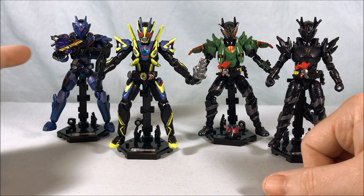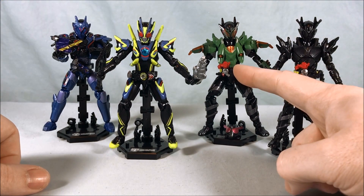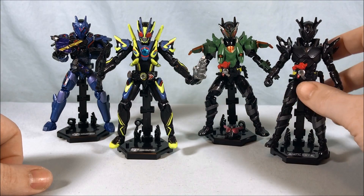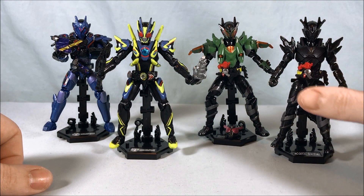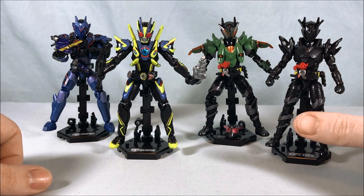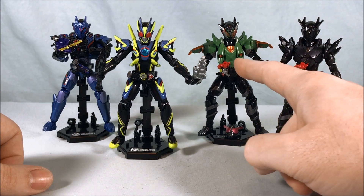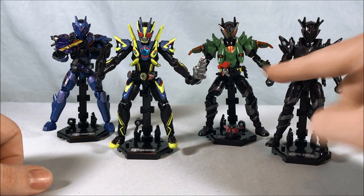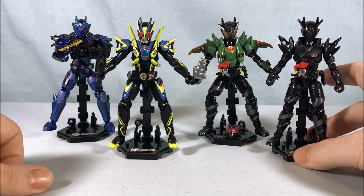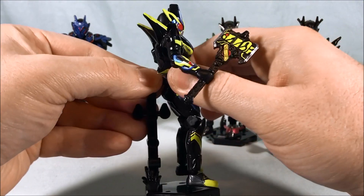Here are the four fully stickered and put together. We have Assault Wolf, Shining Assault Hopper, Metal Build, and Phantom Build. These two are from the Grease Build New World movie. I haven't seen it yet, but my understanding is he kind of starts off in this form and then evolves into this form — he's kind of the villain of the movie. We'll start over here with Shining Assault Hopper.